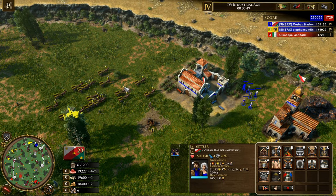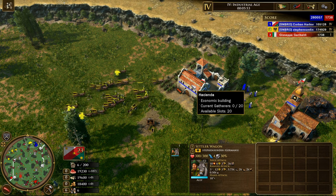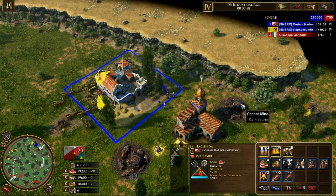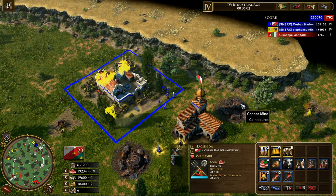So, Stephen, why don't you task our 20 settler wagons here to work on this Hacienda? Go, my pretties. The reason we wanted to do it with settler wagons is because they count as two settlers, so this is the equivalent of 40 settler power. And if we could get this to spawn units, that would be fantastic.